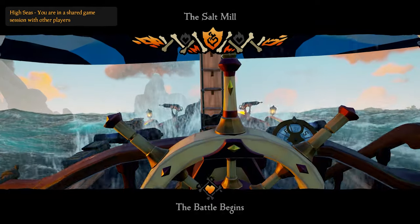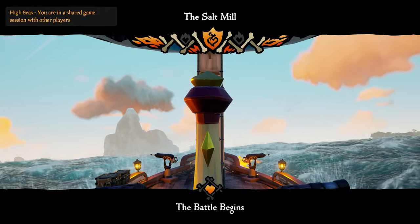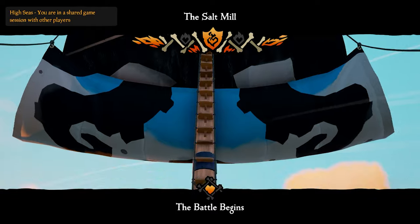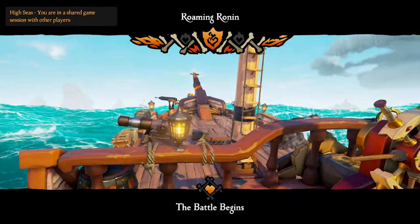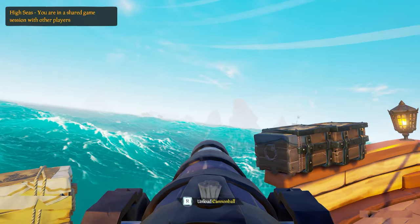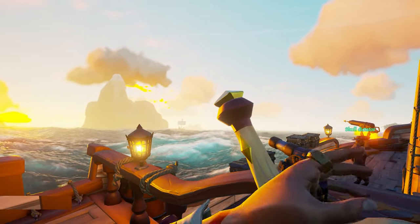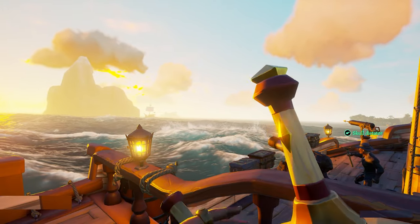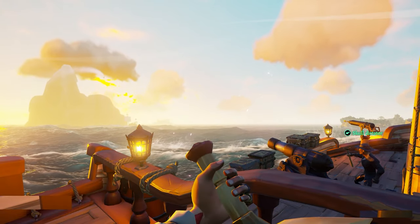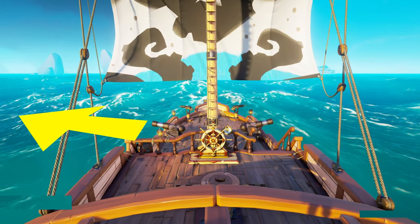As soon as you reach the surface, it's the helm's job to turn the wheel fully to the right. Meanwhile, the cannoneer should be raising the sail to about halfway. The reason you don't want your sail completely down is because you can get an angle faster with the sail raised, plus it will make it easier to aim your cannons. Unless your opponents are going for a parallel fight, the helm should start turning the wheel back to the left so you essentially start to orbit around each other.